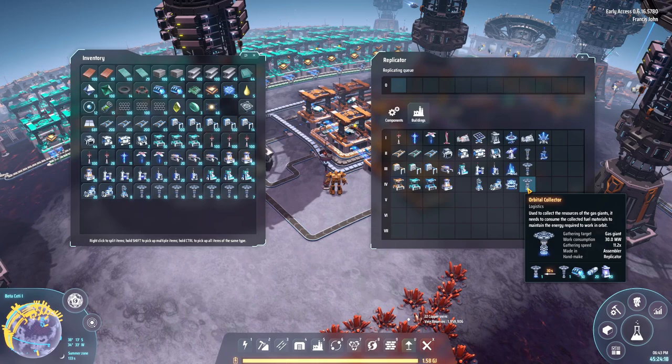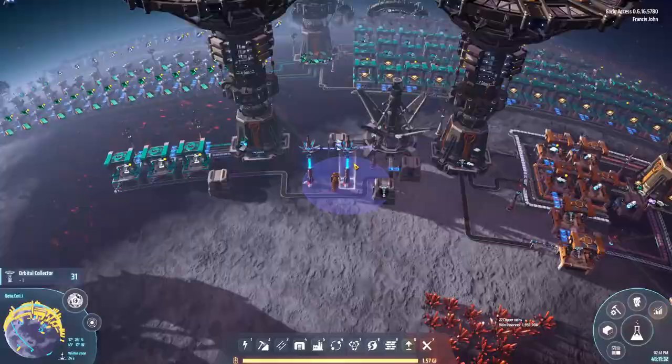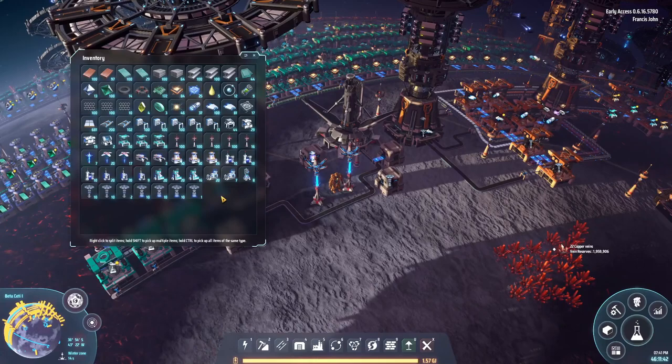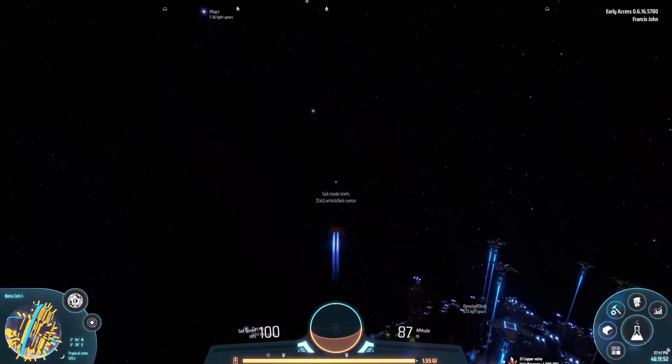I think there's a planetary system about four light years away - at least two planetary systems that are four light years away. In the meantime while that's all catching up, I'm going to find some more silicon to tap into. After some mining setup - installing more copper mines, silicon mines, iron mines - we've managed to get our hands on 30 orbital collectors. Let's go find ourselves a gas giant.